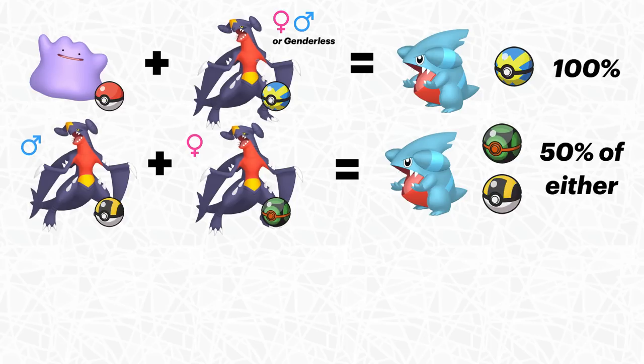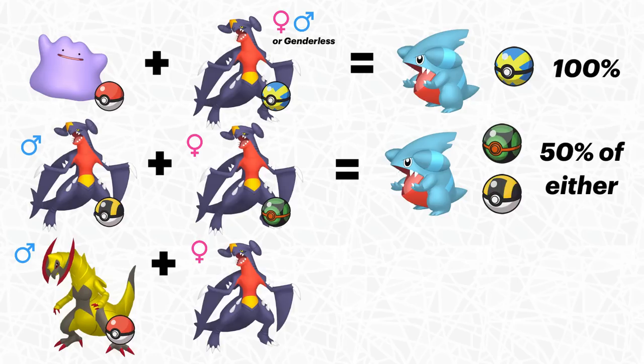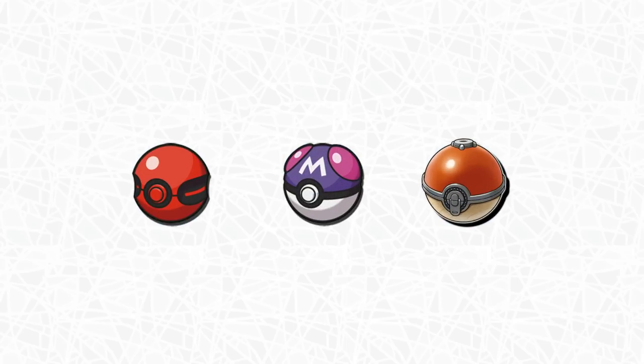If you're doing this with egg group Pokemon, it's whatever the female Pokemon's ball is that the babies are going to have. So if I have a male Haxorus caught in a Poke Ball and a female Garchomp caught in an Ultra Ball, every single baby Gible is still going to be in an Ultra Ball. You can do this with every Pokeball except three: the Cherish Ball from events, the Master Ball, and the Hisui Ball — those will likely just turn into normal Poke Balls.